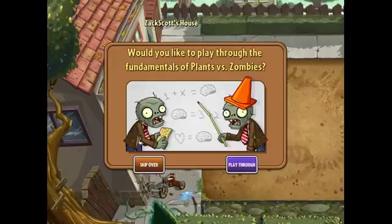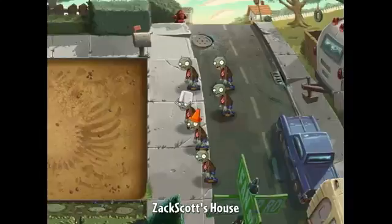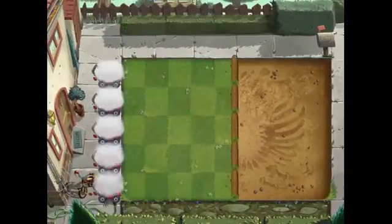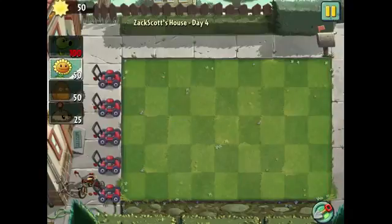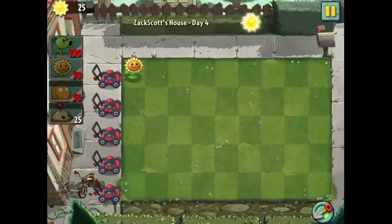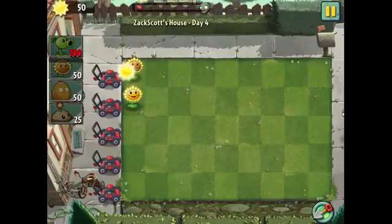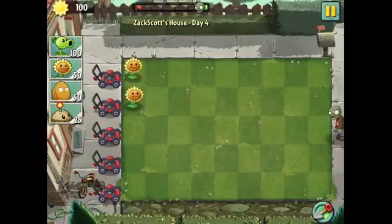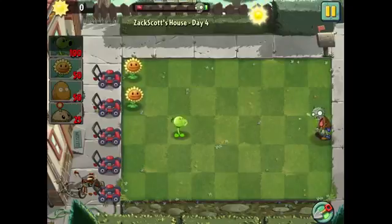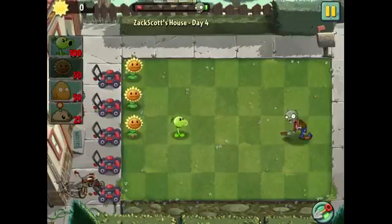I'm going to skip over these fundamentals because I played the first game very recently right here on the Zach Scott Games channel, so let's skip over them. This is Zach Scott's house. There's a dinosaur fossil right there and some zombies we all know and love — lawnmower setup. I think it's going to start us off with classic gameplay. Pick up sun just like before. The graphics look a little bit better and the animations look a little bit smoother. How is this day four? What in the world? I don't understand why it's day four.